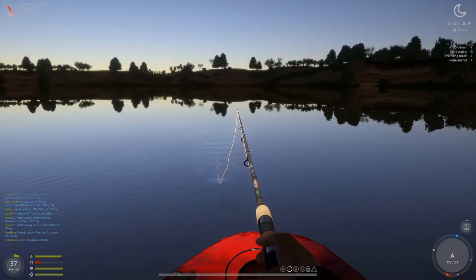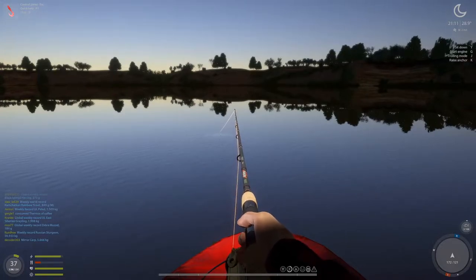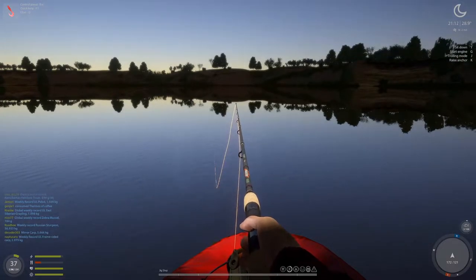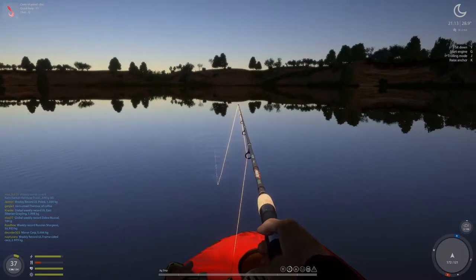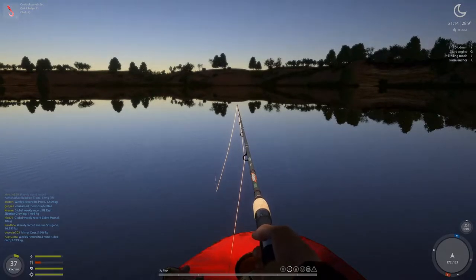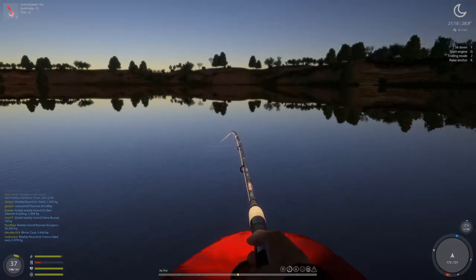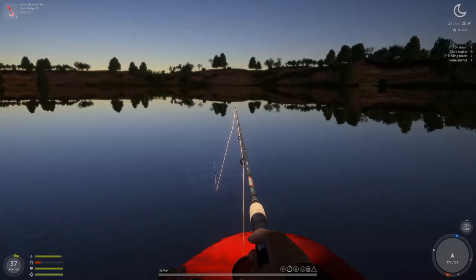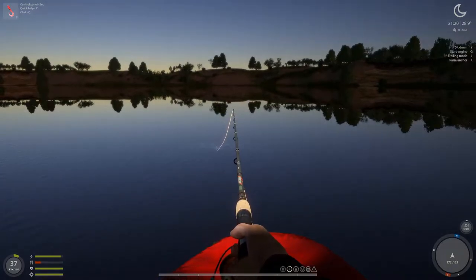Then maybe do three rotations, wait a good one second. Basically the lure is dropping to the ground, and that's what you want. You don't want to do a rotation very quickly — you want good, long pauses. That's how you do it.